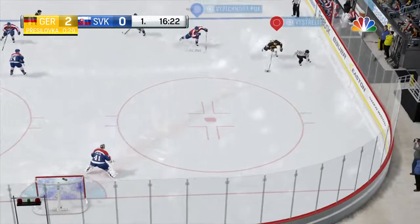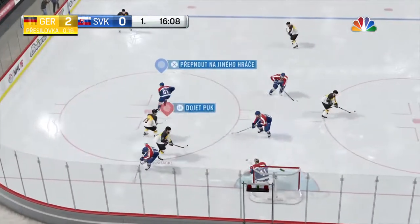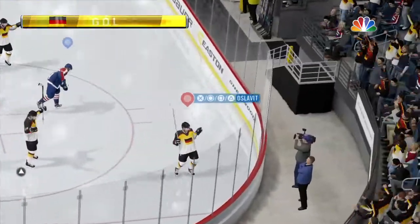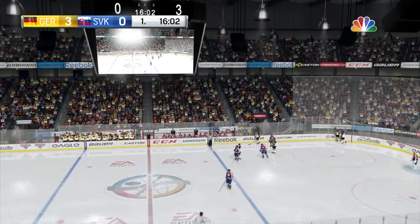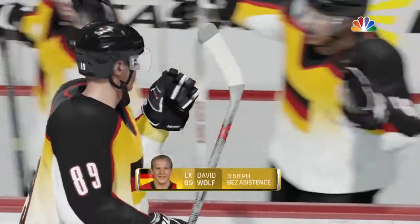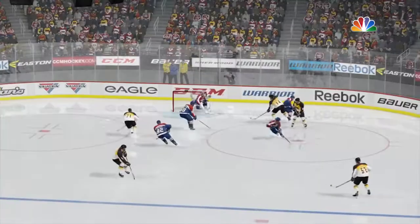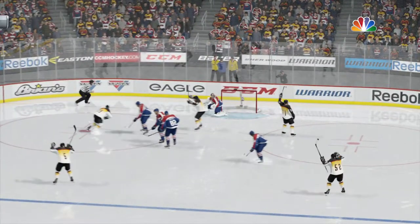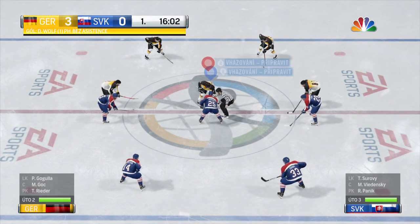Germany's got it off the draw at center. Moves to the corner, gets behind the net and looks to the front. Off the goal post. Shot. They score! What a power play these guys have. The goaltender had no chance stopping that puck with a quick release. Halak's been beat here — he thinks he's in decent position but this puck just barely skips by.